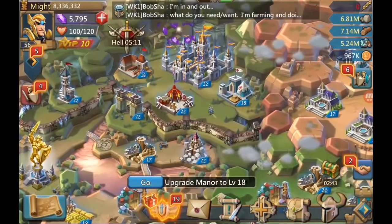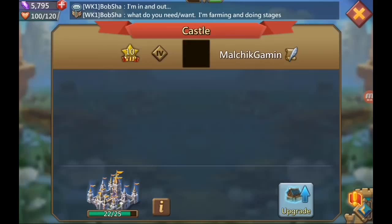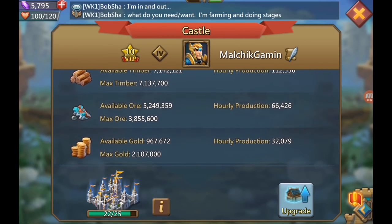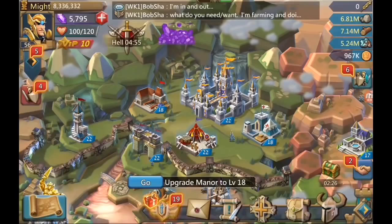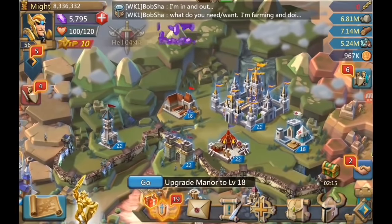We're going to start with the castle. The castle is the most important building because the higher your castle, the more attacks you can send and the more army in each attack you can send out. The castle also limits your other buildings' level — if the castle is level 20, you can only build other buildings to level 20. So it's very important to get your castle up.